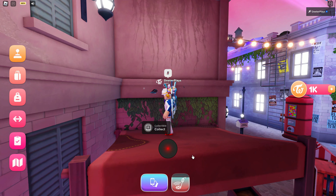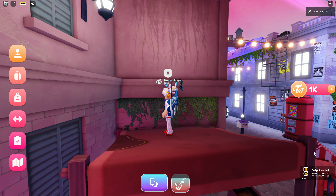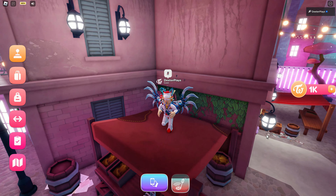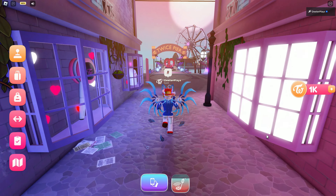Whatever the item is, once you're close enough to it you can see that you can collect it, interact with it, and then after you do that you get some item in the game. And then you're gonna get the badge there on the bottom right hand corner of the screen. Just by having that badge in your inventory means that you will also have the hair in your inventory as well.